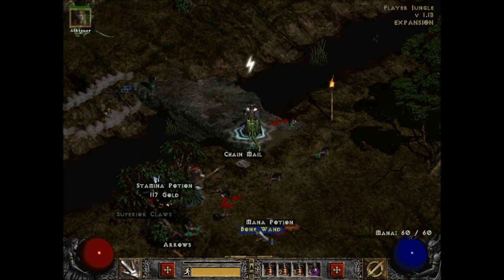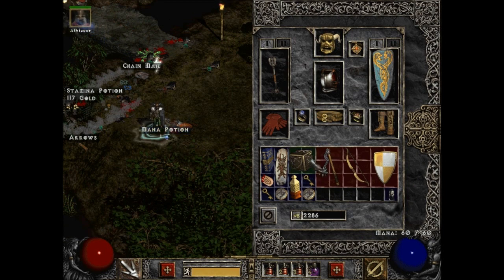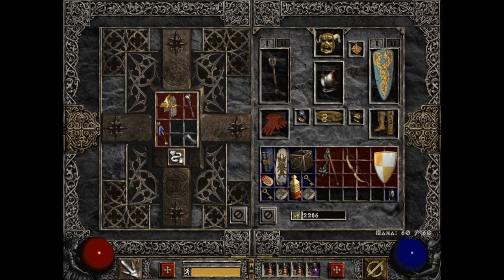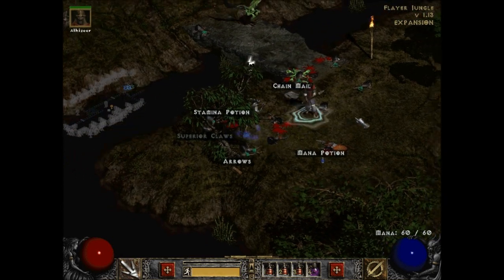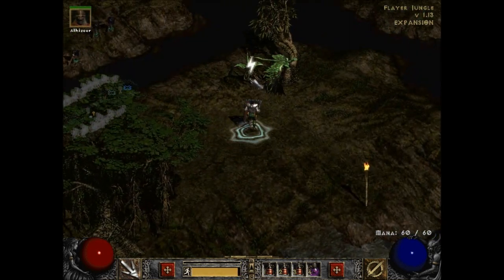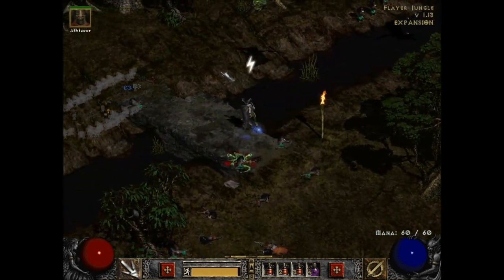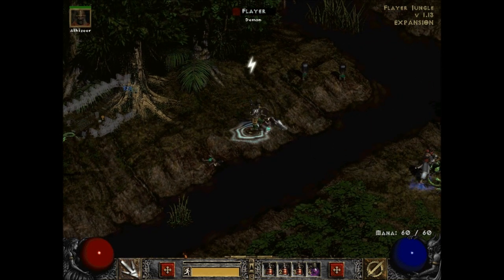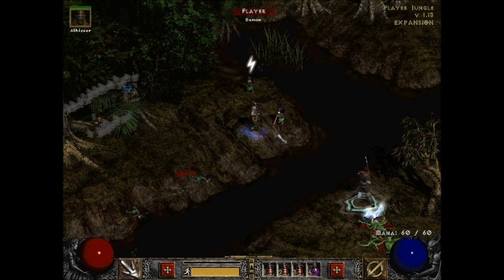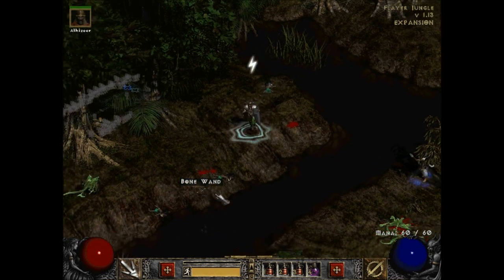Oh, a yellow bone wand! I can carry it — let me move some stuff around to get a little more room. Come on, I run right up to them and then they fly off. Another bone wand — I'm getting so many necromancer drops, that's ridiculous. Why don't you die?